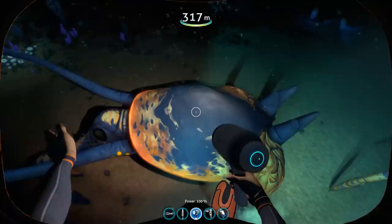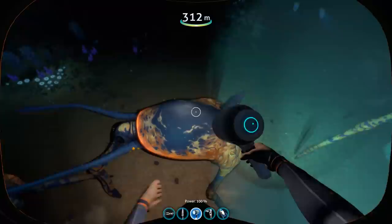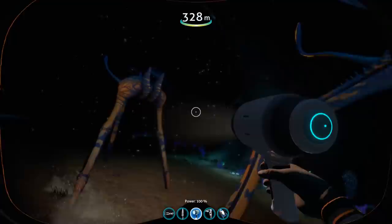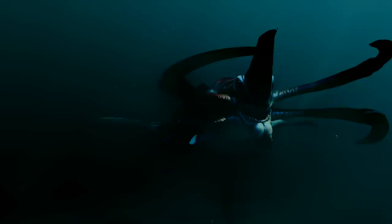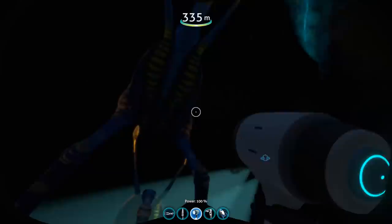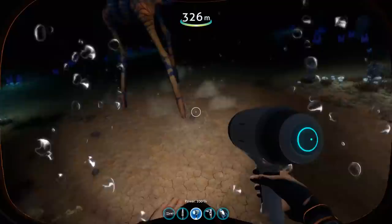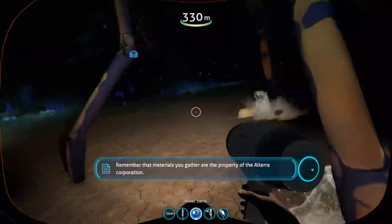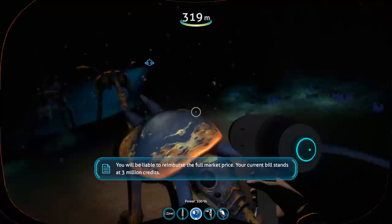Essentially, that is all of the information we are outright given by the game about the Sea Treader Leviathan. However, there are a few more interesting trivia points worth covering. Firstly, the Sea Treader is in fact one of only two Leviathan-class organisms on the Subnautica planet whose eggs are never seen, the other being the Reaper Leviathan. Also, while their behavior is somewhat similar to real-life elephants, the actual appearance of these things was likely partially inspired by a real deep-sea creature — the Tripodfish. Finally, a lot of people online have noted that the Sea Treader strongly resembles a Strider from Half-Life, and now that I've read that, I simply cannot unsee it — so who knows, maybe it was partially an inspiration.